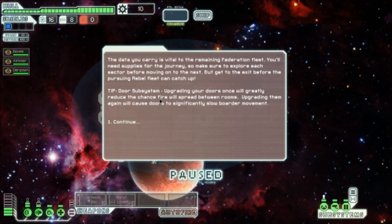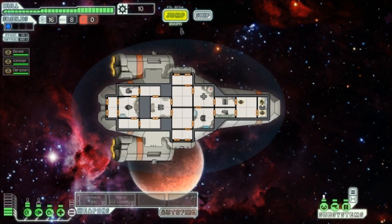The data you carry is vital to the remaining Federation fleet. You'll need supplies for the journey, so make sure to explore each sector before moving on to the next. But get to the exit before the pursuing rebel fleet can catch up. Door subsystem: upgrading your doors once will greatly reduce the chance fire will spread between rooms. Upgrading them again will cause doors to significantly slow border movement. So we've got three crew members. Engines would be nice to have powered. We'll get the Artemis going, send Derpson to engines, Kirkner to weapon systems, and Bovee will keep an eye on piloting.